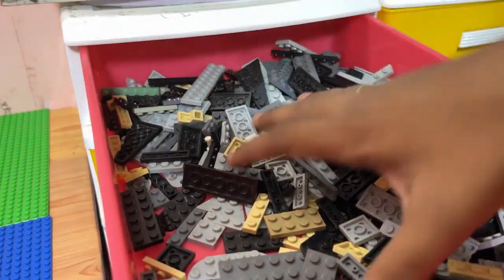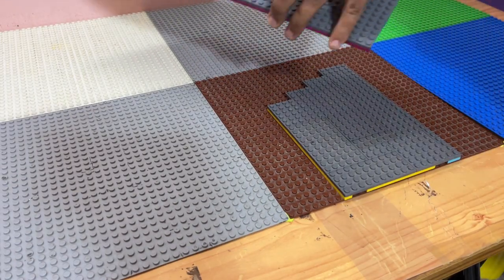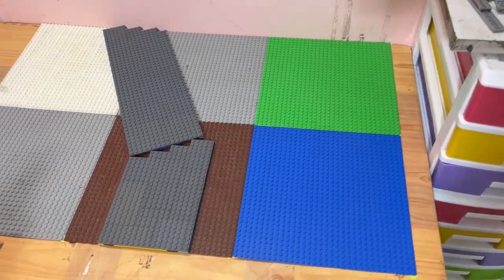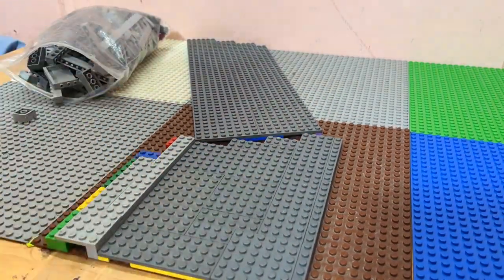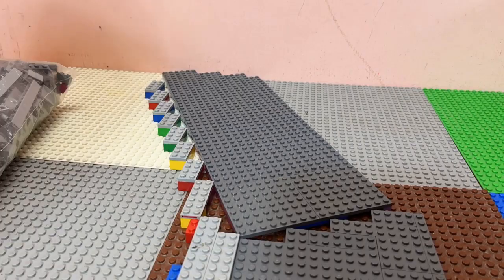The first thing we're gonna start off with are the roads. And unlike many cities, I'm gonna add a road at an angle. Next we're gonna add sidewalks. To finish up the sidewalks, I'm gonna add 2x4 plates and don't worry about the remaining gap — I'll finish it off in the end.